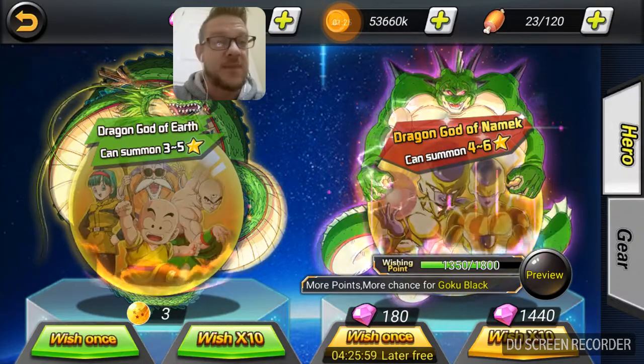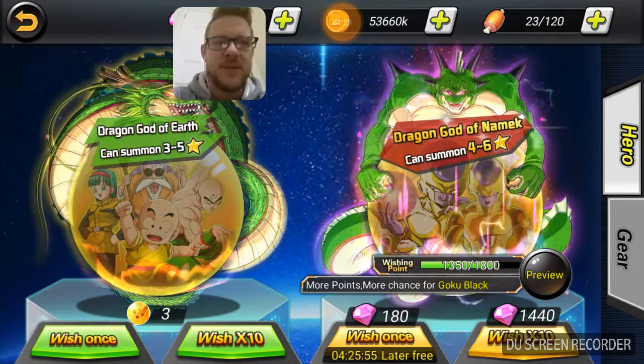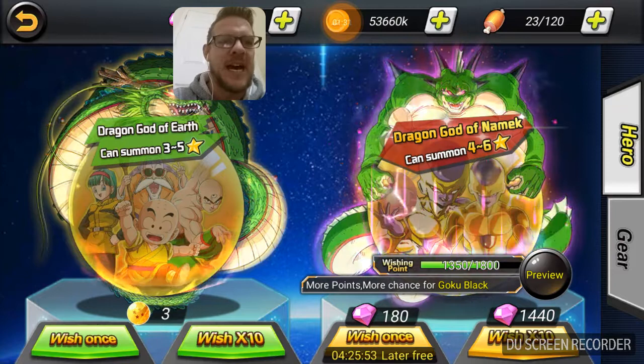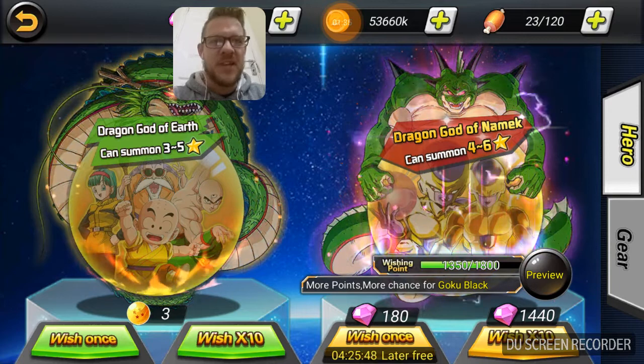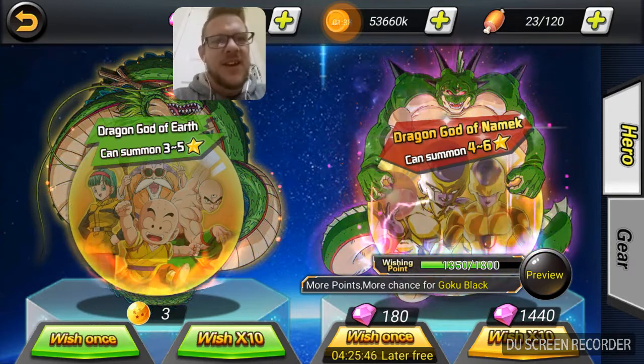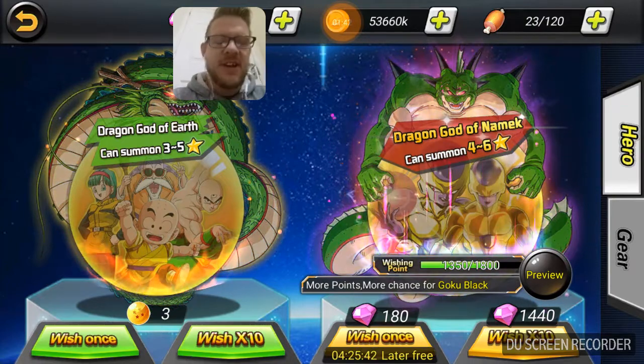We are going to do this summon now — 1350, that's going to put us to 1450 if we don't get Goku Black. As always guys, if you're new to the channel, subscribe and turn the notification bell on so you never miss a video. Let's try and aim for seven likes today, and I really hope we get Goku Black.